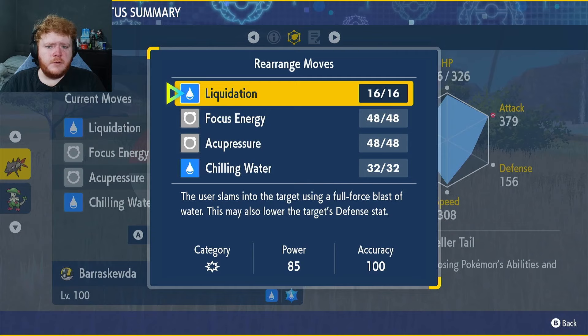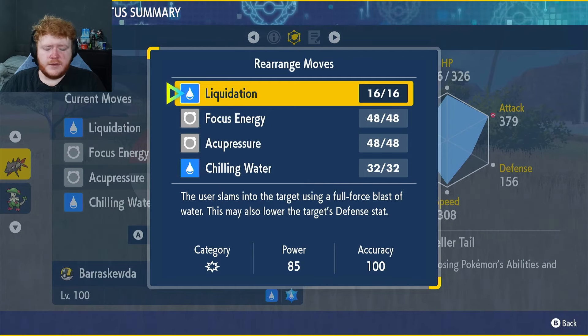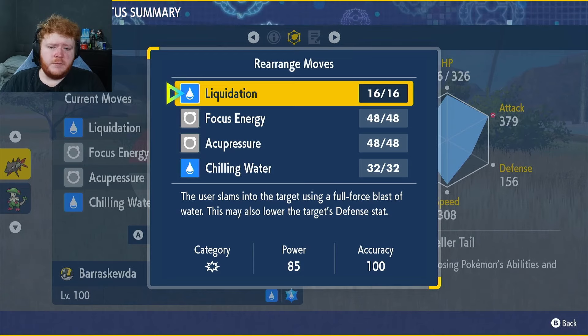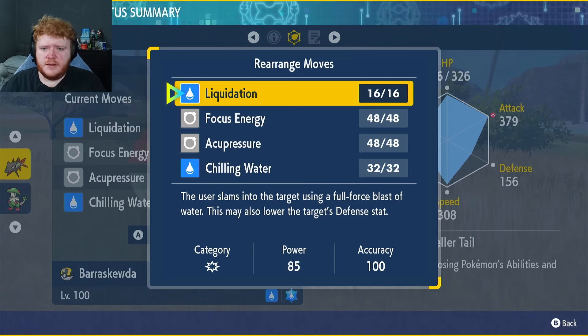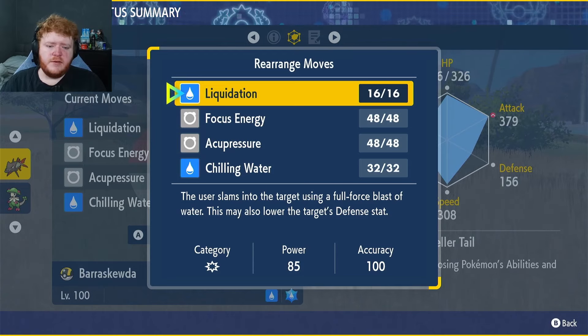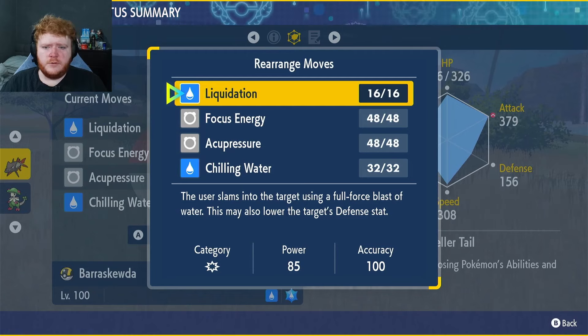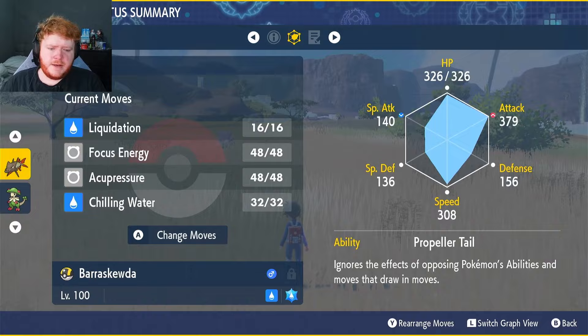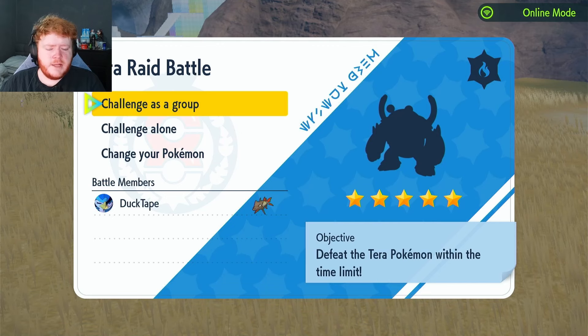Then we have Liquidation, which is our main move to go along with Metronome. It has a 20% chance of lowering the target's Defense — sorry, I said 30 earlier, that's my bad, it's 20. We'll just be spamming that through the raid and eventually take it out. Tera will do even more damage, and if we get the Defense drops it'll hit even harder.